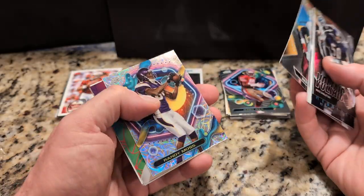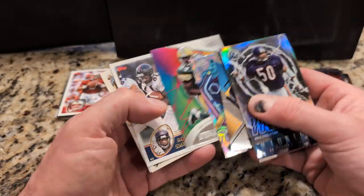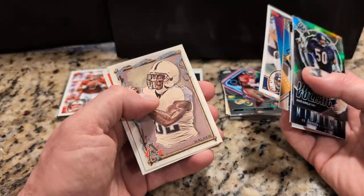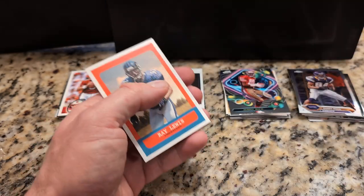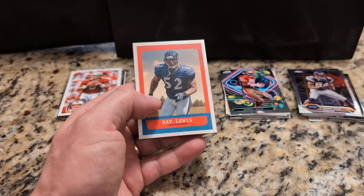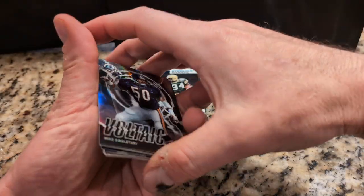Doug Williams, Dexter Manley — some old schoolers here for sure. Sterling Sharpe is cool, Rod Smith, Delaney Walker — must be a new player — Ray Lewis.